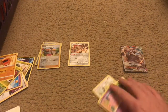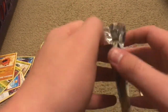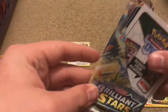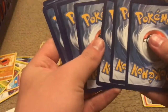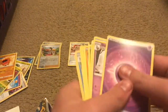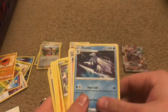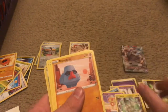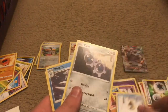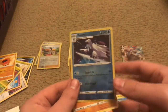Alright, third pack, let's do it. How's your day been going? Mine's doing pretty well — let me know in the comments down below. Let's get to it. Pack three: Dark or Ghost Energy, Dustclops, Beartic, Roseanne's Backup, Baltoy, Axew, Nosepass, Snorunt, Klink, Beartic reverse holo, and a Flygon. Very nice.